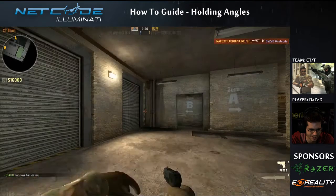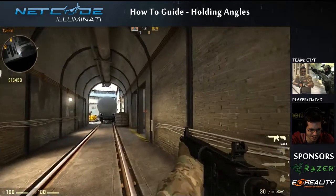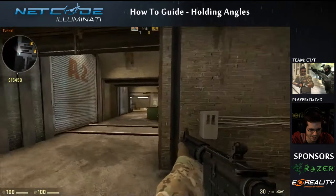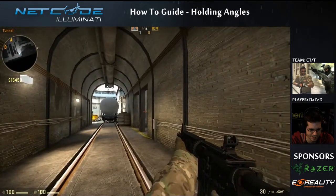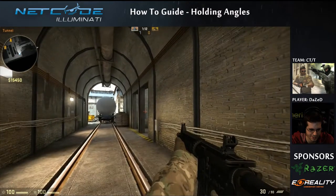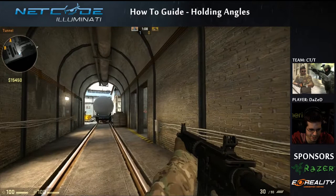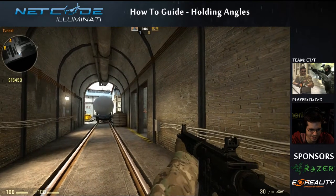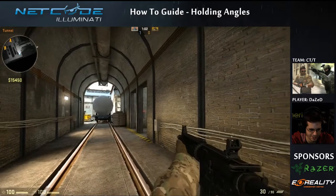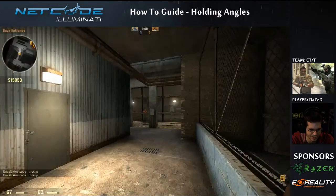The next angle I'm going to show you is what I call an off angle. It's an angle that's sort of next to a common pre-fire angle, but it's at a different spot — a spot that nobody's going to anticipate. Nobody's going to come at this angle and just expect you to be there. That's why it's called an off angle and it's really effective.